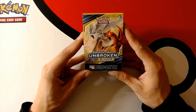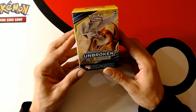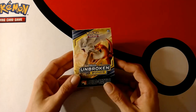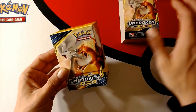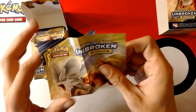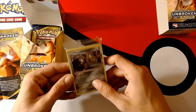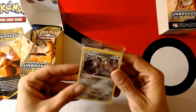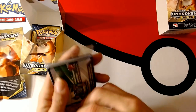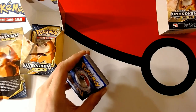Alright, how are we doing everybody? I got an Unbroken Bonds Building Battle Box — I got this thing at GameStop for 10 bucks. This thing is cool, I'm shaking because I'm so ready to open this. We've been hanging on to this thing for like a week, maybe two weeks. More Charizard hunting — I love Charizard cards. I'm going to pull one, that is what we're after here. These things are usually like 30 bucks but I got it for like 10.